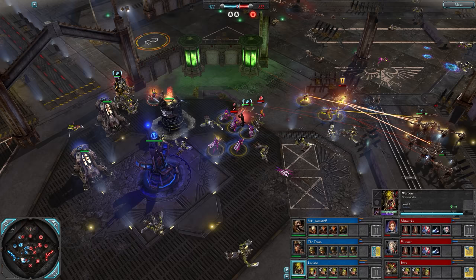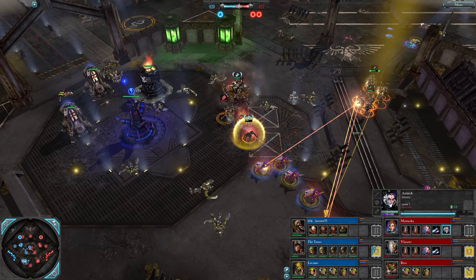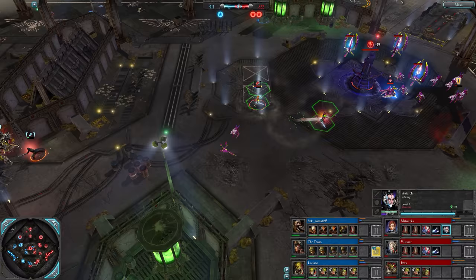Lord Commissar now mixing it up with Dire Avengers, gets a good special alongside the War Boss. Autark does have a power weapon by default, doing decent chunks off that Lord Commissar - but that was a good flank from the Tenso. Autark needs to be careful - we often see her die soon after coming onto the field, but she survives there. 411 to 322.